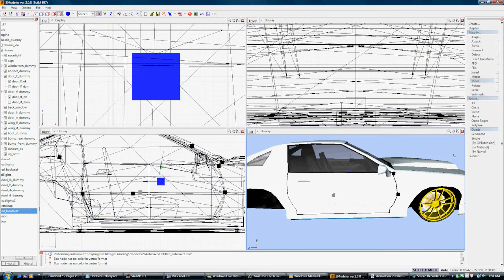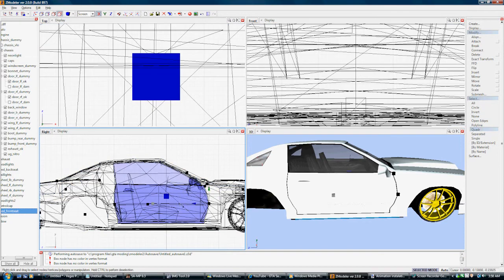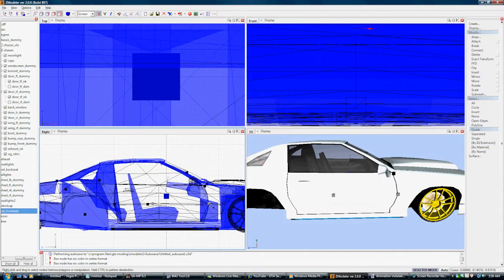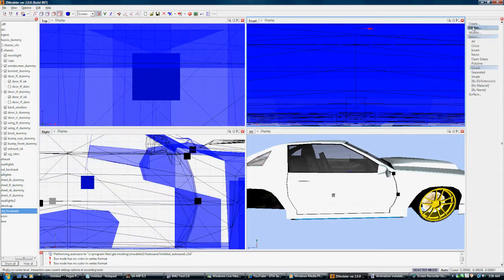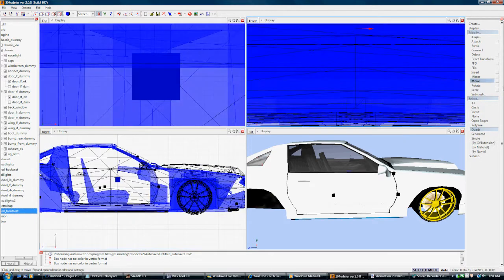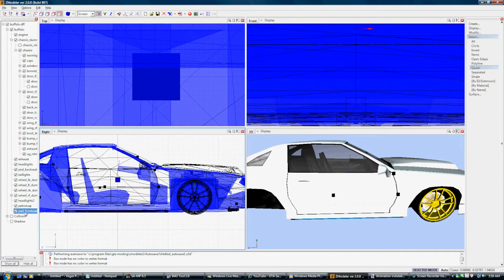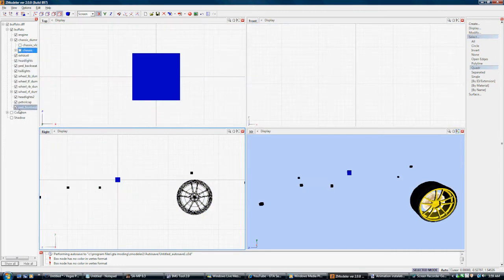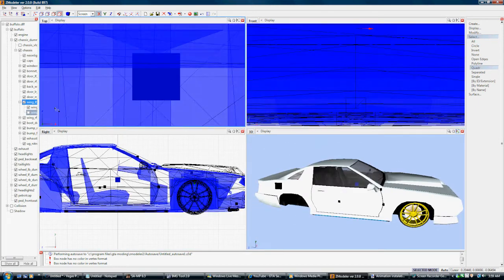Select it and move it to wherever you want the back seats to be. Your next step is going to be copying the Door Dummy. All the objects on the cars correspond to dummies. You want to rename it RR and LR instead of where it says FR and FL — which means Right Rear and Left Rear. When you're done with that, move it to where you want the pedestrian or your character to go to open the passenger side door.